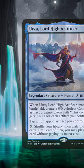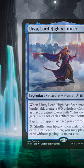Once you're able to cast your entire library, look for something like Arcane the Omnipotent and Mind over Matter combo that's going to let you draw everything in your deck, and then combine it with Thassa's Oracle and win that way.